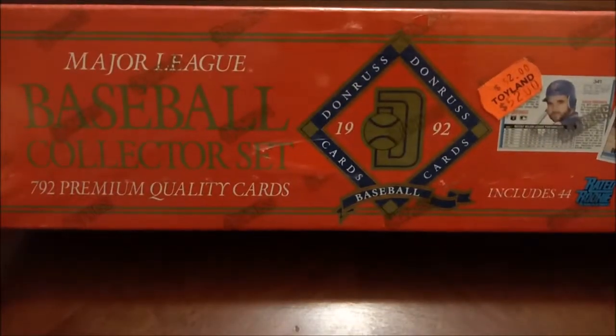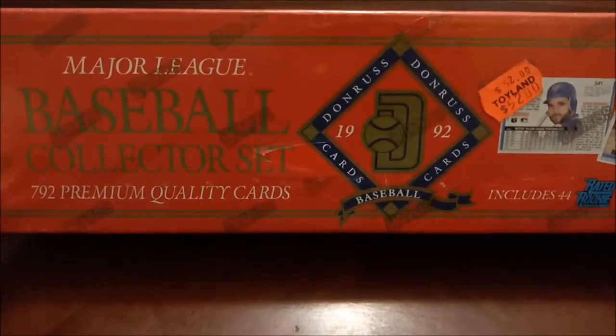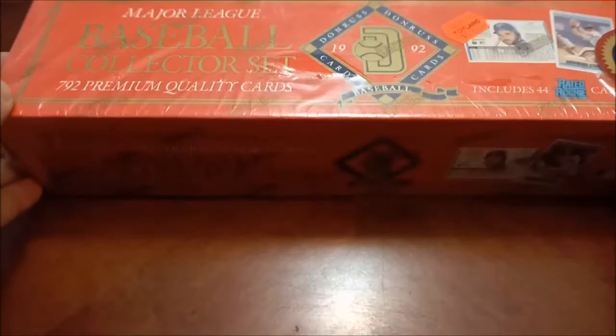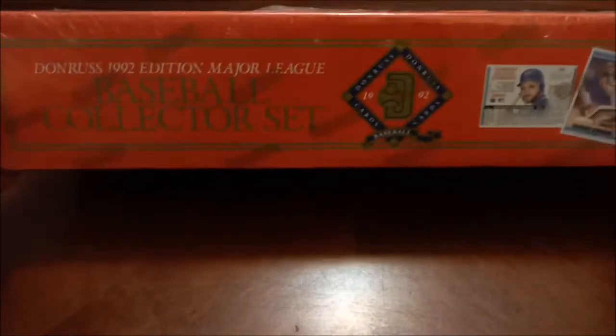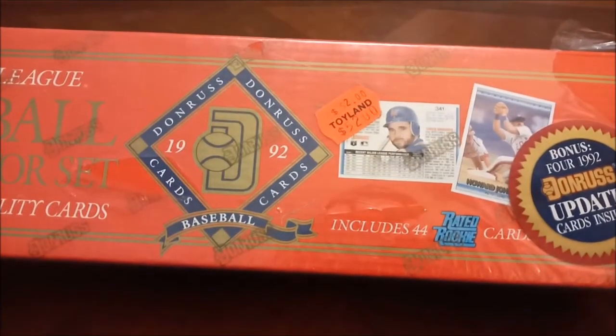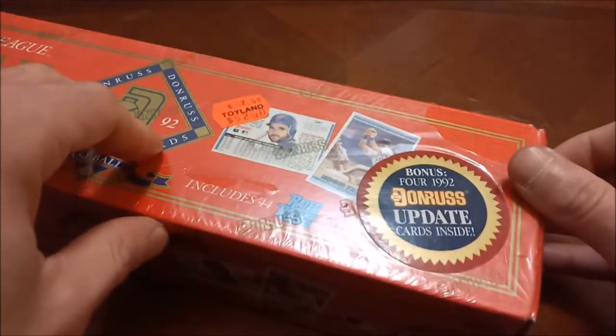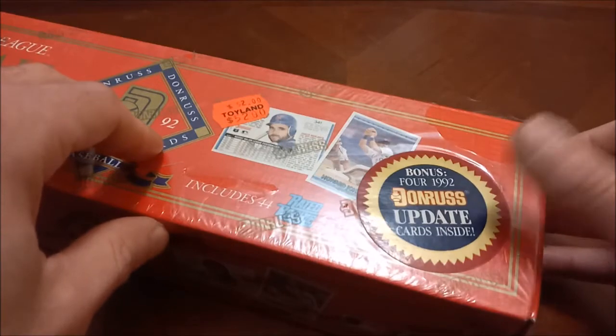Hey everybody, welcome back to the Wrestling Room for some more Headlocks and Hot Packs. We have some baseball cards today - we are not set trippin', we are set breakin' with 1992 Donruss. If you don't know what set trippin' means, I guess you're not a hip-hop fan - look it up. We've got a complete sealed set here. Look at this old Toyland sticker - imagine paying 52 dollars for this complete set back in the day. It's 792 cards in here.